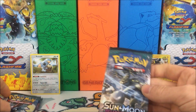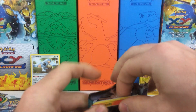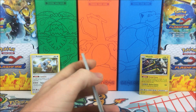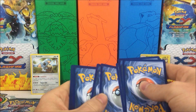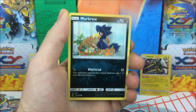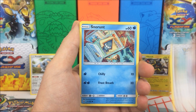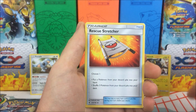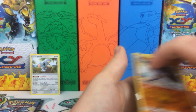Best of luck to Professor K — hopefully we get the better pulls. Starting off with our first pack, energy out of the way. We have a Salazzle, Murkrow, Vanillite, Castform, Snorunt, Bewear, and Comfey. Rescue Stretcher reverse holo, and the rare is a Machoke and a Whiscash regular rare.